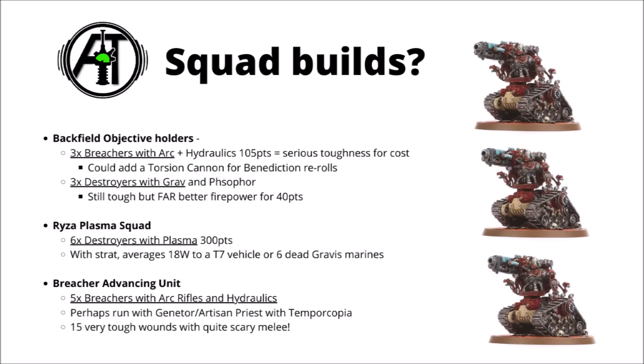Finally, you could think about using a Breacher unit to move up into the midfield — maybe five Breachers with Arc Rifles and Hydraulic Claws for a bit more durability against blast weapons and flexibility in squad coherency. Maybe run them alongside a Genetor or Artisan Tech Priest with a Temporcopia, either getting auto-wounds on sixes in combat or fall back and shoot and charge, making enemy units fight last, and being able to heal if needed. That gives you 15 very tough wounds at Toughness 5 with a 2+ armour save and genuinely quite scary melee — quite likely to go through most standard vehicles in a single round of combat and particularly nasty against anything with three wounds.